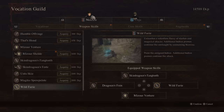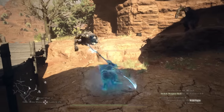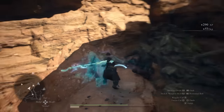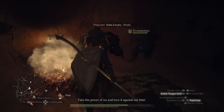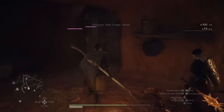Wild Fury unleashes a relentless flurry of slashes and magical attacks with a clone of yourself, doing tremendous amounts of damage. You can spam it by continually pressing the button to consume all of your stamina. This is essentially the main damage-dealing ability for the Spear Hand — it really makes the Spear Hand sing once you've unlocked it. Before this point you only have the movement abilities and everything else discussed, but Wild Fury brings the whole vocation together. That dragon fight can be tough, but if you can beat it, this will absolutely make your Spear Hand gameplay so much better.